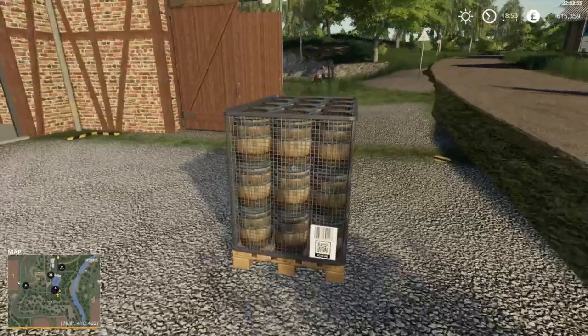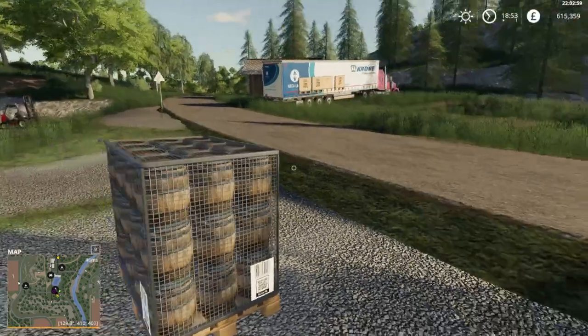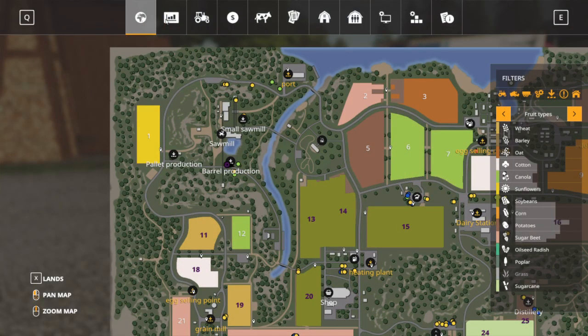The barrels can then be used for honey production at the distillery, or they can just be sold as a product at the Agra's selling station.